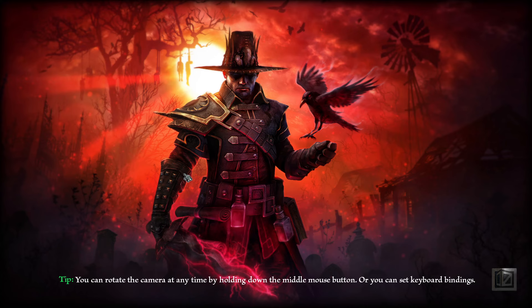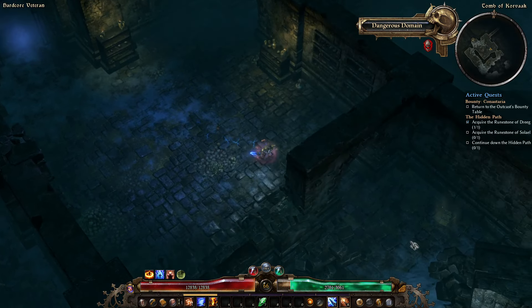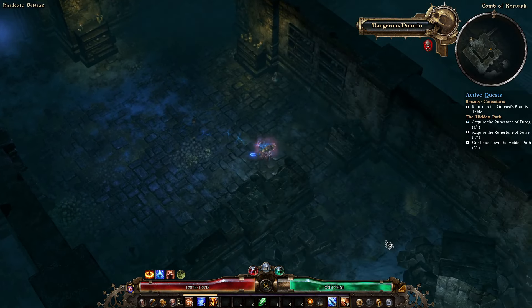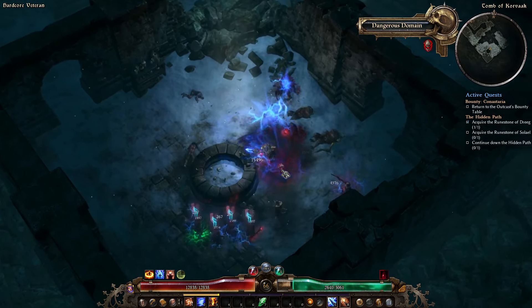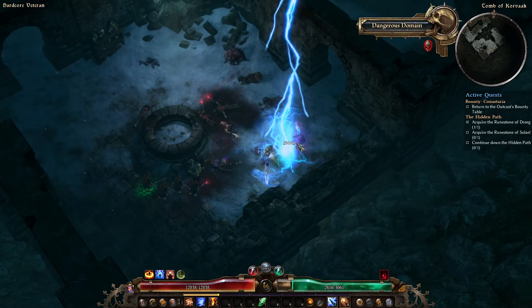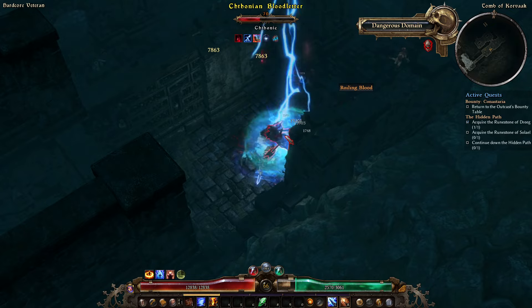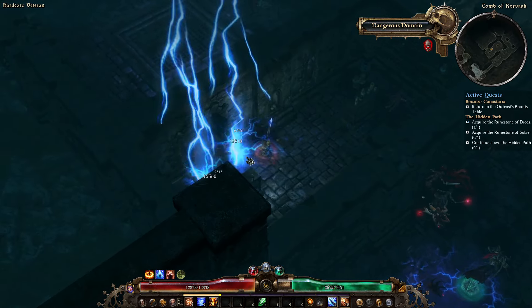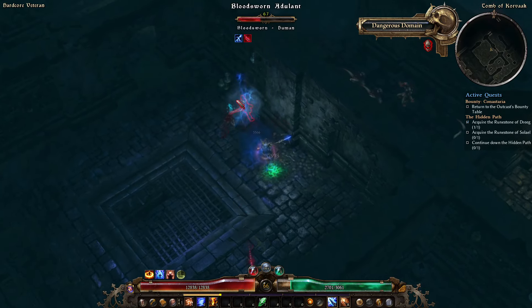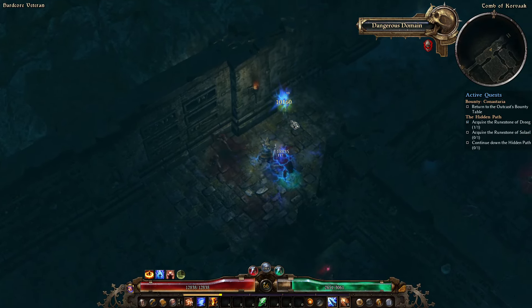Two or three of them before I even walk in the door — that doesn't normally happen; usually you get zero or one coming in the door. A lot of these guys are summoners, fanatics — anything with a yellow name has a pretty good chance to drop one. If you just clear this area out, the bottom chthonic half, usually you'll come away with between five and ten for a full clear. Even on Veteran with these things being level 67, everything dies in one hit.